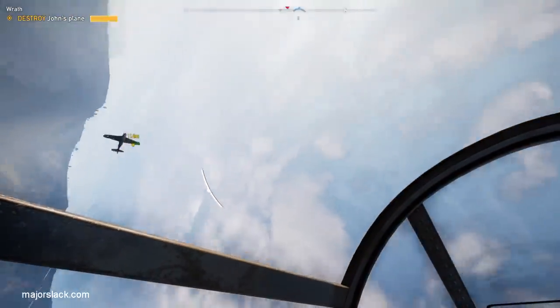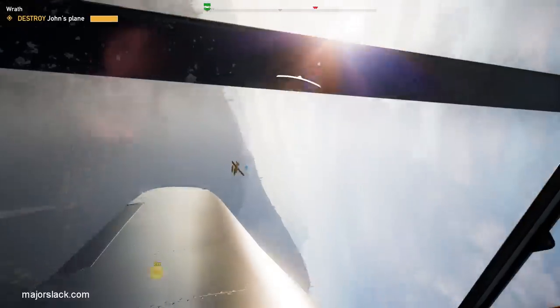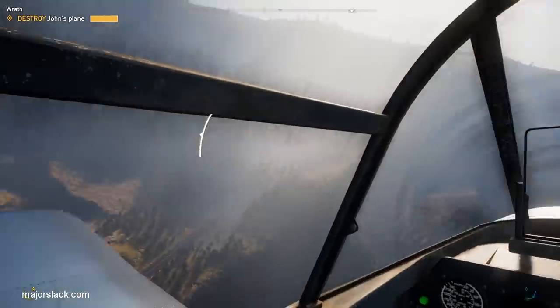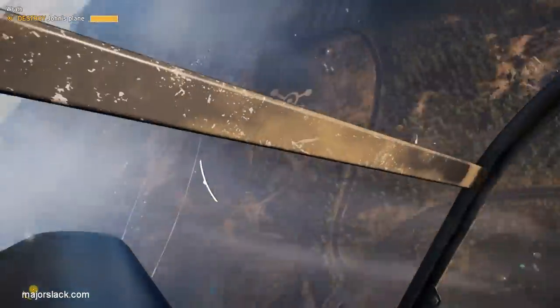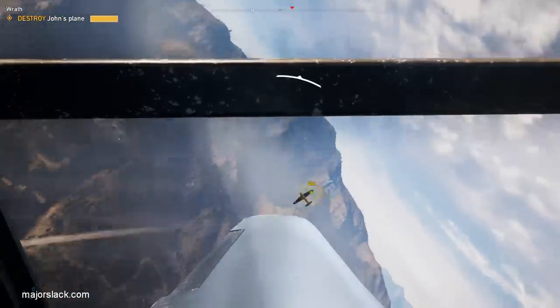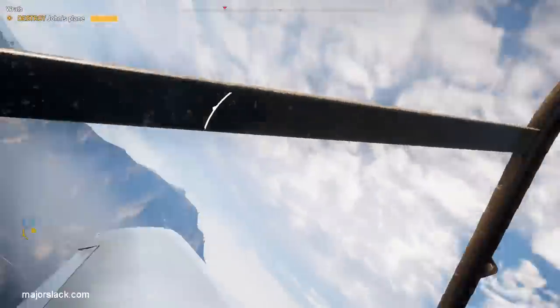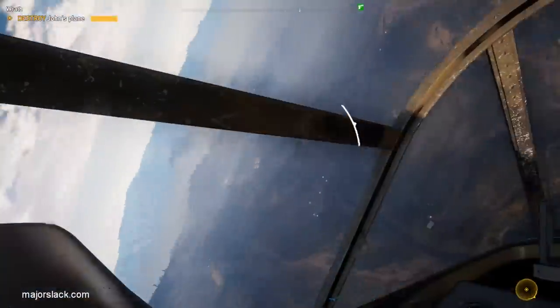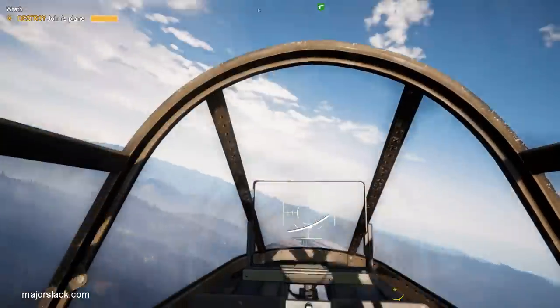Now, everybody and their monkey's uncle, including myself, thinks this fight is ridiculously difficult, largely because the plane's controls — well, in a word — suck. Actually, the plane's controls are great for flying. I really like flying in this game, but they're terrible for dogfighting. Trying to target John's plane is next to impossible, let alone do enough damage to bring his plane down.